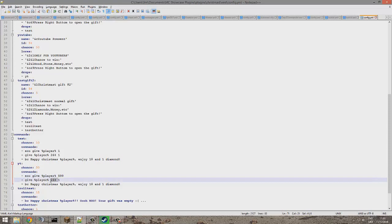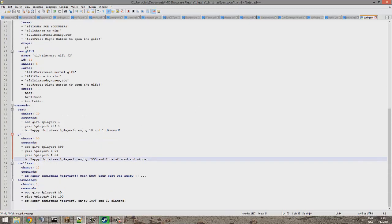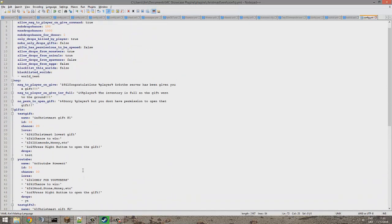Now we can do eco give player - let's give them 500 to 599. You can also give items, so we'll give the player 5 wood and some stone as well. You could even give ranks via this - like a 0.1% chance to get a donator rank for free, which would be pretty cool. My server is in pounds so enjoy your 599 pounds, which broadcasts to the whole server.